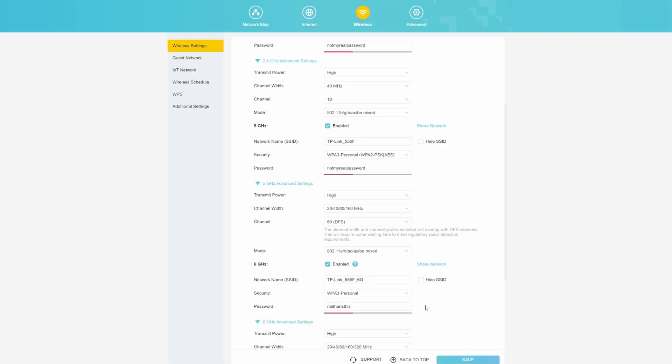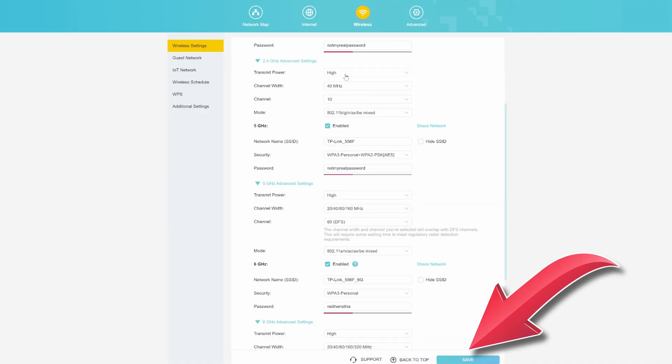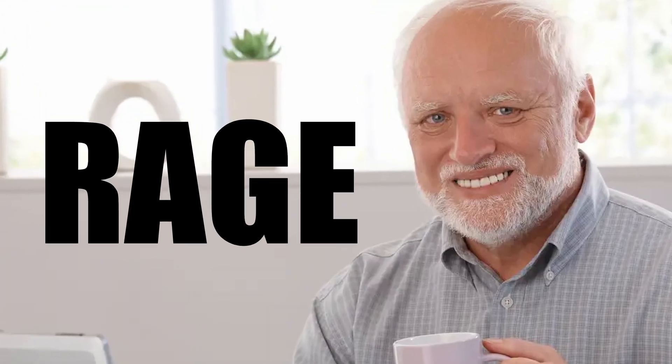Lastly, make sure the transmit power is set to high for each separate frequency. It should be by default, but just check anyway, and don't forget to save. Now, if you are a Wi-Fi expert and disagree with any of my settings, please comment down below and tell me why I'm wrong. This is the internet, so some keyboard warrior is bound to be raging at the screen right now.